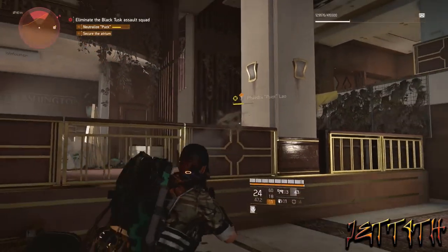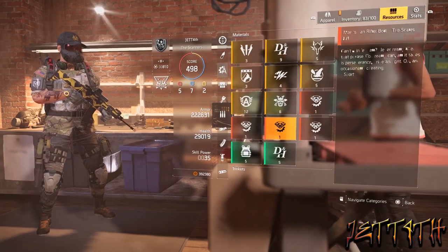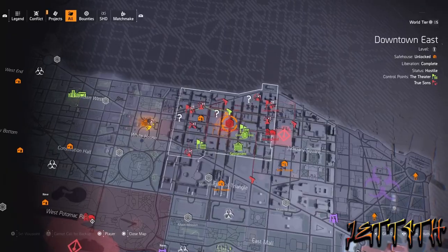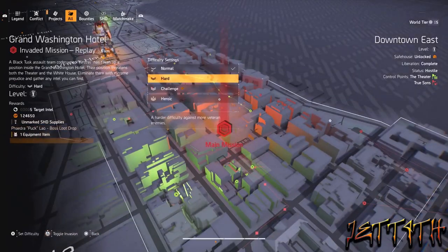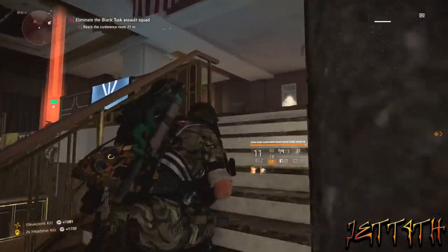What's up YouTube, Jetforth here, and the Nemesis Blueprint has been found. If you have all the pieces already, all you have to do is go to the Grand Washington Hotel mission on Invaded, and destroy the very first boss by the name of Puck, and they will drop you the blueprint.